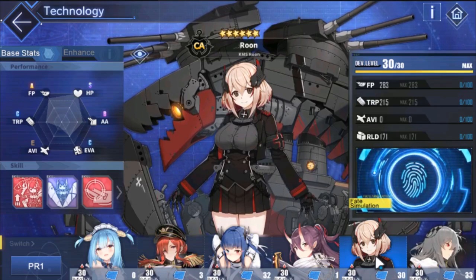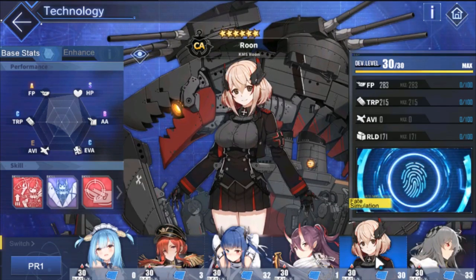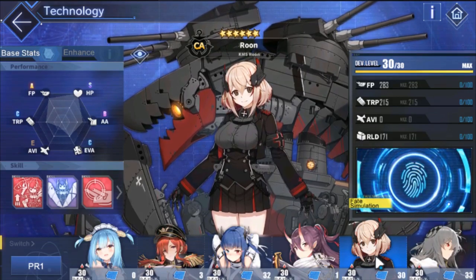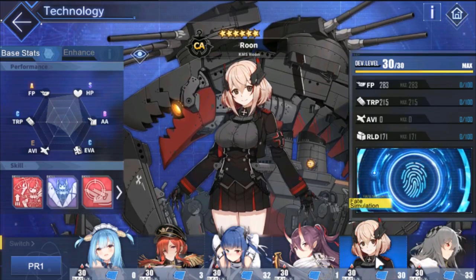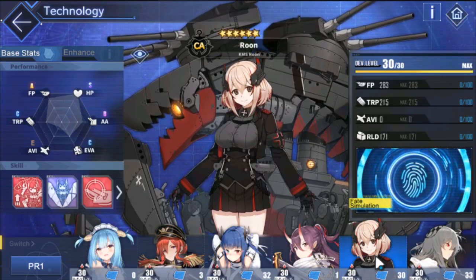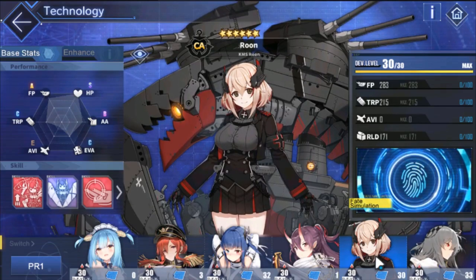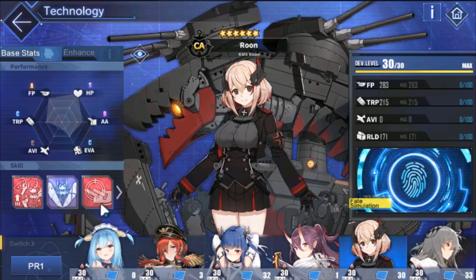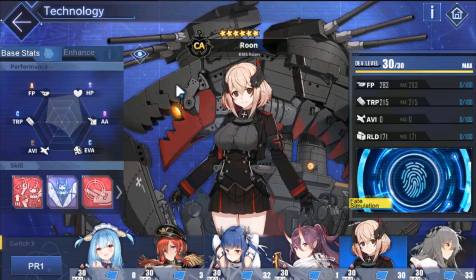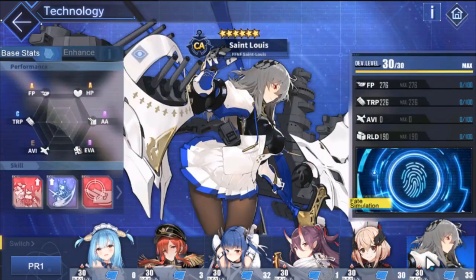Roon is probably the top two pick of PR1 for most people, alongside Monarch. She's a very good ship — probably one of the highest DPS heavy cruisers in the game. Most heavy cruisers can't compete with Drake because Drake's DPS is insane, but among heavy cruisers Roon is probably second or third strongest. She's also very durable with rotating shields she throws up every couple of seconds. Highly recommended — a lot of damage, very durable, can't go wrong.